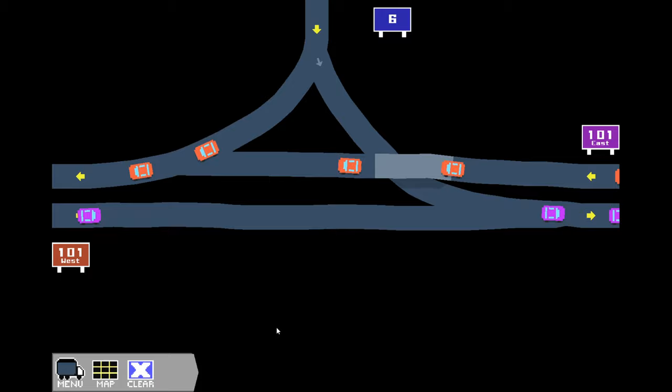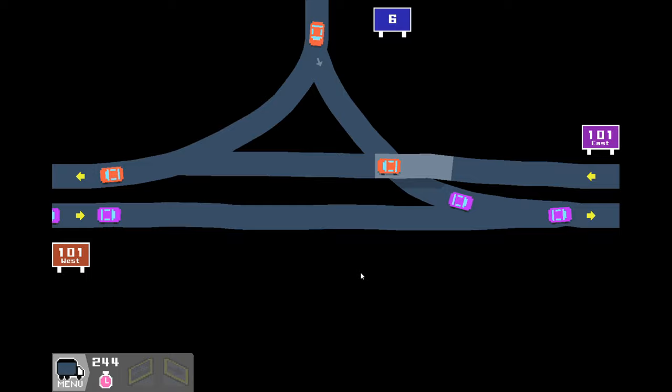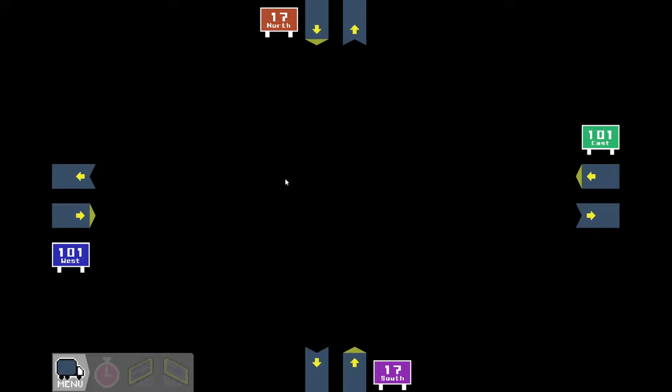Those cars are going 110 kilometers an hour. Total efficiency: 244. Not sure what exactly that means but I'll take it. And now what? I guess we go to the right - seems to make sense. That here seems like a pretty simple and straightforward four-way interstate exchange.